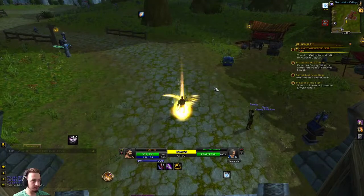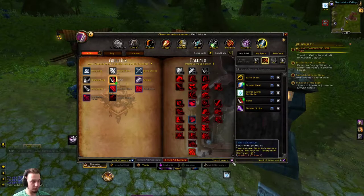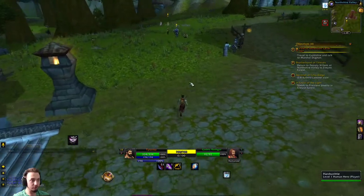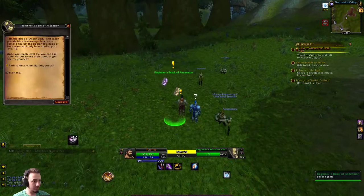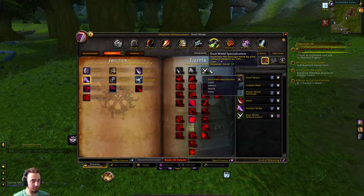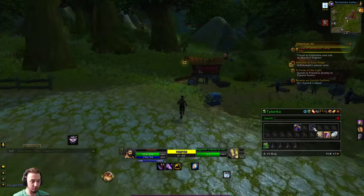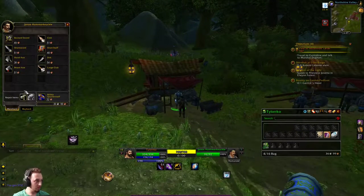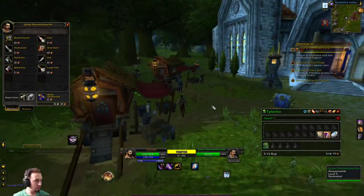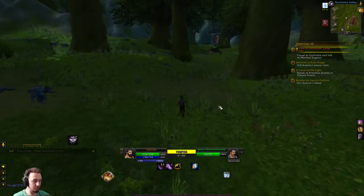We put Greater Heal on our bar. We have one talent essence and we're going to sell some stuff, turn in this quest, and train our abilities. We're looking at off-hand weapon damage talent, which does nothing for us right now but once we get another weapon it'll be better. We have 36 silver — considering going dual wield but it would be a huge downgrade in power so we'll hold onto our two-hander for now. We'll get a power spike once we get enough points in there — we're almost at the next level at 98%.